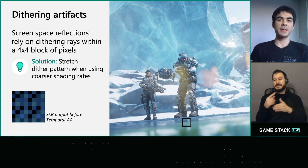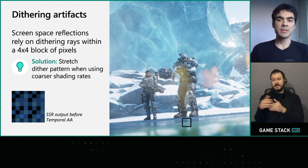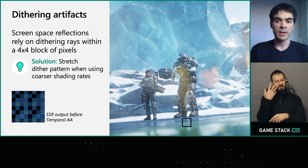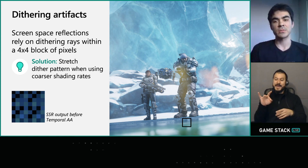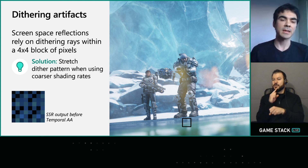The next issue is to be wary of passes that rely on dithering patterns between pixels. The SSR implementation in Unreal Engine relies on dithering the direction of rays within a 4x4 pixel block to handle glossy reflections. When a 2x2 shading rate was used, it effectively turned that dither into a 2x2 pixel block, which ended up looking quite poor. The fix was pretty simple — we just needed to make the SSR shader VRS-aware by stretching that dither pattern across an 8x8 pixel block instead when a 2x2 shading rate is used, to ensure we still get nice glossy reflections.